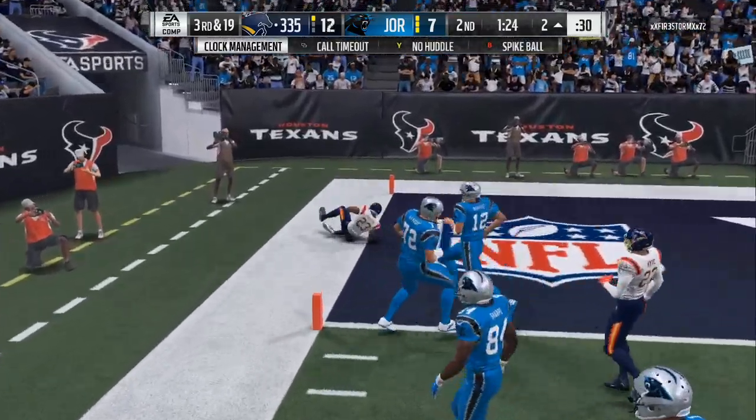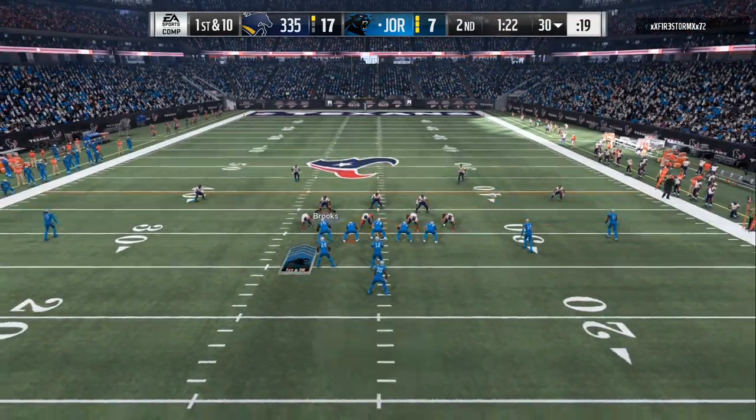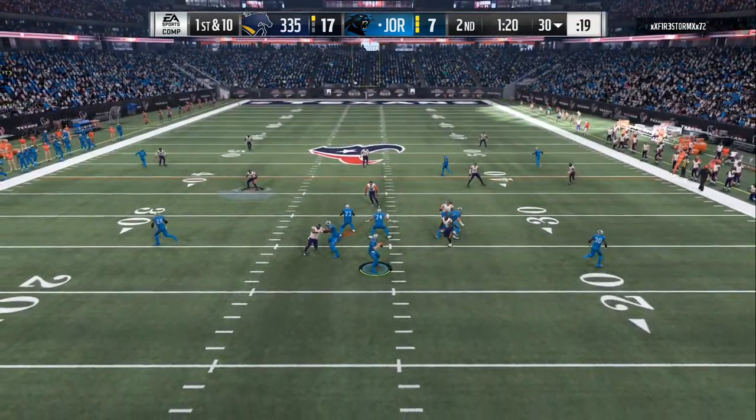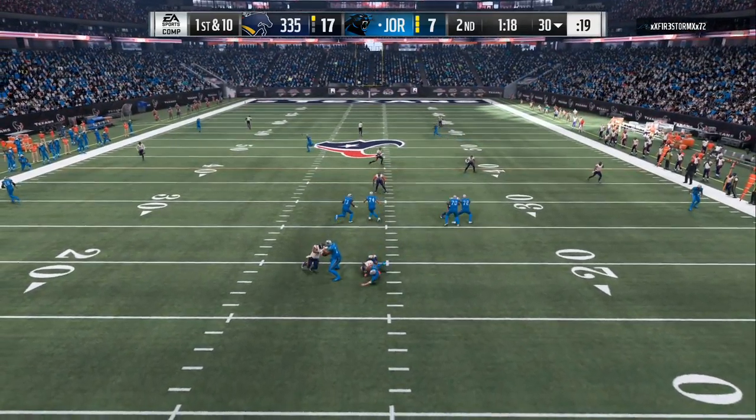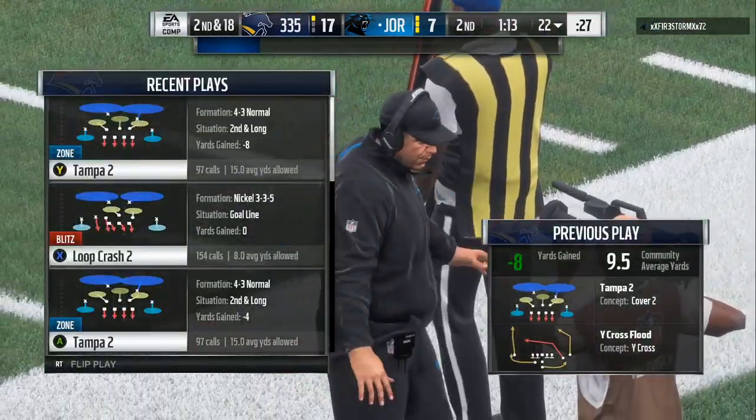Now when you're in the 4-3 it's easier for you to get more pressure on him. I was in the 3-3-5 right there and it was in the disguise. So right here you can see the 4-3 — you are in one-on-one situations and you can see my guy get right off of the block, only because I sent my people inside.